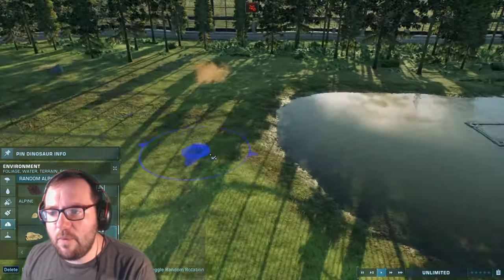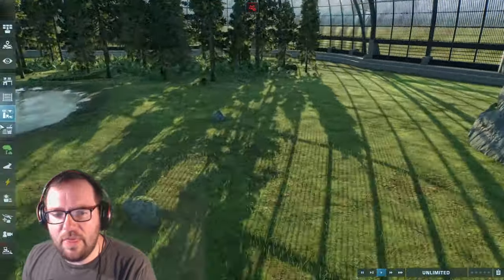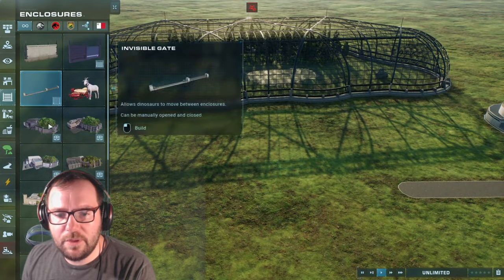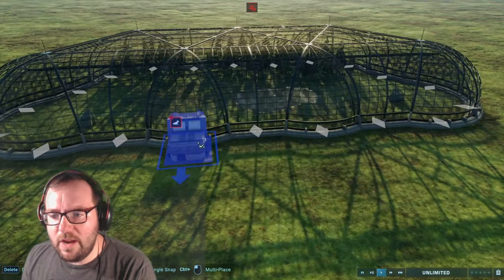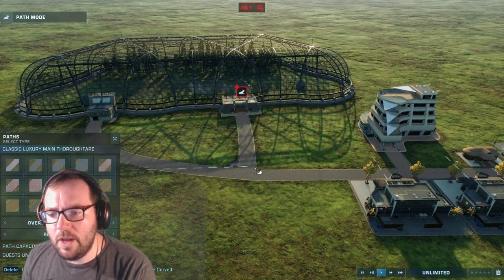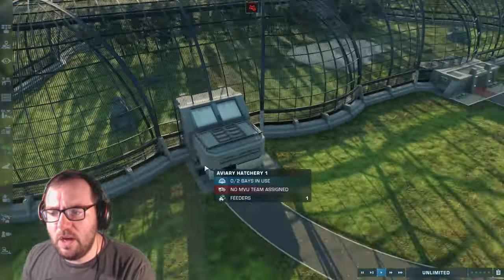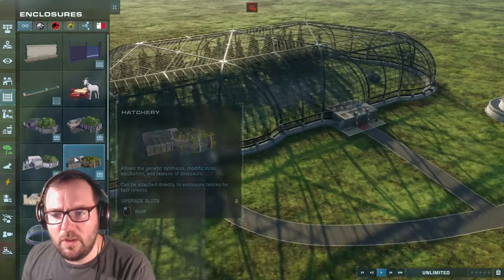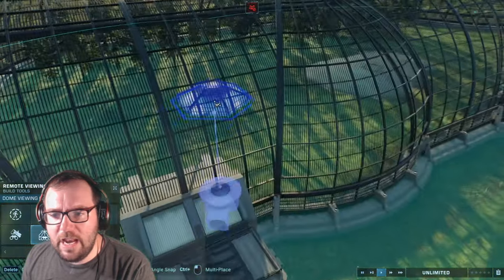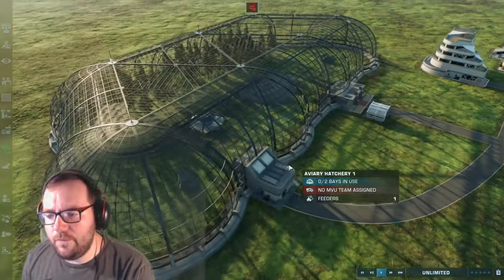Anything from Phase 1 will not be returning for Phase 2 - we already have T-Rex in the first phase. We need an aviary hatchery, but it's always terrain constraints - very limited terrain options in this game. For Jurassic World Evolution 3 they really need to improve on that. We'll also get a viewing dome.